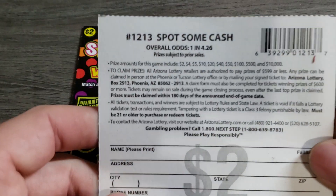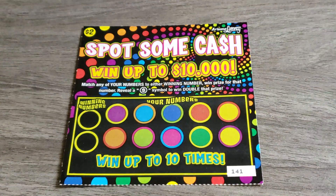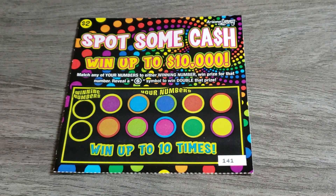Alright, ticket number 141. This is a $2 Spots in Cash — we got ten, or five of them today for a $10 session. Odds are one in four point two six. The jackpot went up to five hundred million dollars. Alright, let's do it — looking for a double dollar symbol for a double, and then match and win.